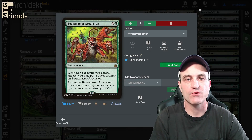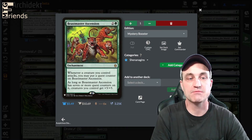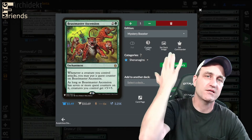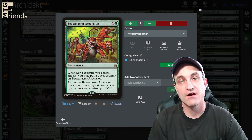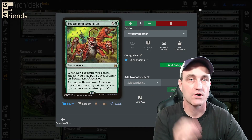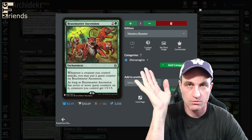Beastmaster Ascension for 3 — whenever a creature you control attacks, you may put a quest counter on it. As long as Beastmaster Ascension has 7 or more quest counters on it, creatures you control get +5/+5. Very cool green card for any tribal or creature-wide situations. Bellowing Tanglewurm — a 5-drop 4/4 with Intimidate. This creature can't be blocked except by artifact creatures or creatures that share a color with it. Other green creatures you control also have Intimidate, making your creatures effectively unblockable most of the time.